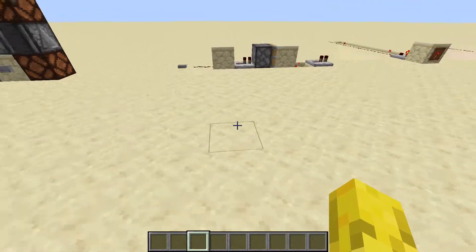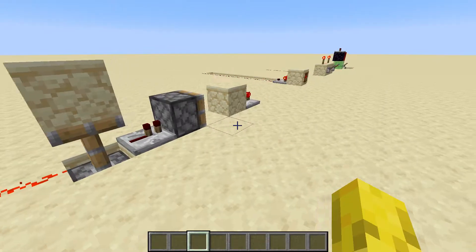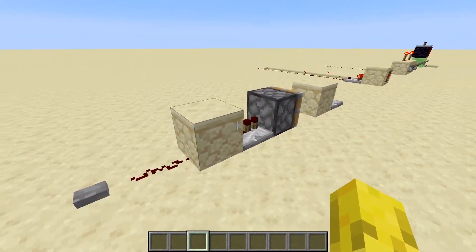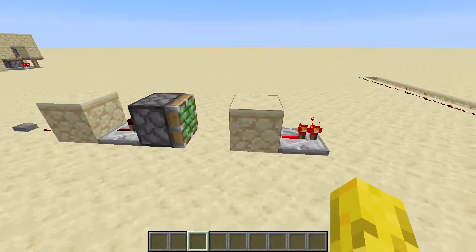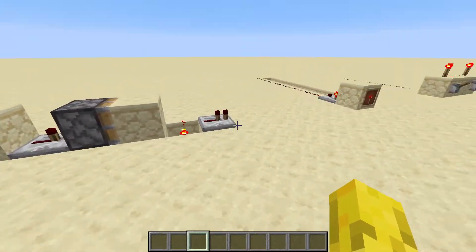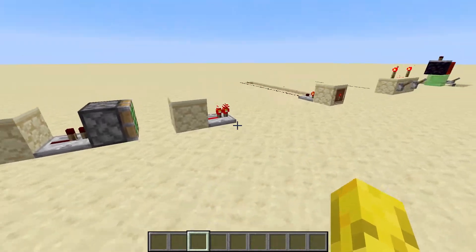Now this is a T flip-flop. I'll show you how it works. It uses a monostable circuit here that makes the block let go and pull back. So how it works: you press the button once, it turns that off; press it again and it turns it on — so it's a toggler.